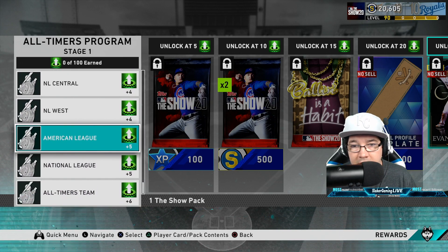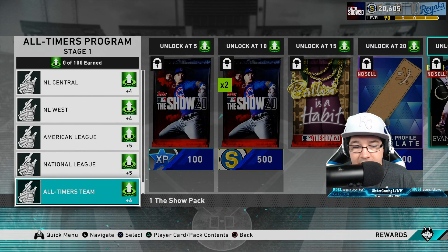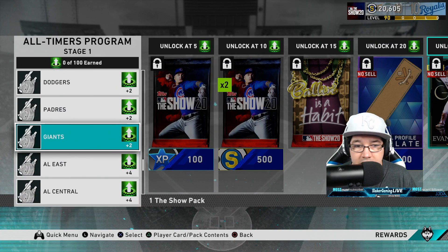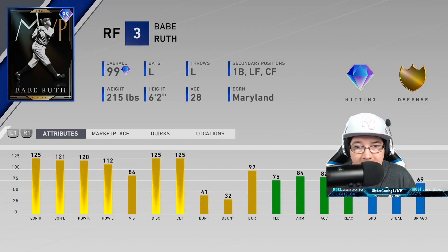Then you're going to be playing the all-timers all-American League team, and that's going to be a six-inning game as well, except you will get five points for that one and five for the NL. And then to finish up your 100 points, you are doing the all-timers team with current and former players in MLB history with your Diamond Dynasty squad — defeat the all-timers team in nine innings. All of that will equal up to this Babe Ruth card.